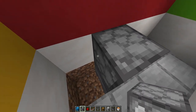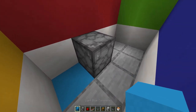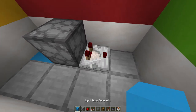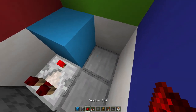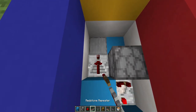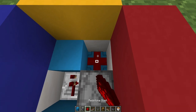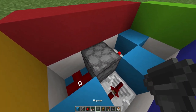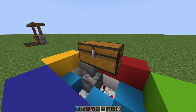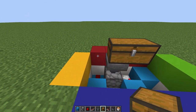Crouch and place a dropper facing downwards inside that cauldron — anything shot into that cauldron will basically be destroyed. Then place a comparator on subtract mode, a block in front of it, redstone dust, a block in front of that, a repeater going forward with another block in front of it, and redstone dust on the side. Finally, place a hopper going downwards with a large chest right on top as your trash can.